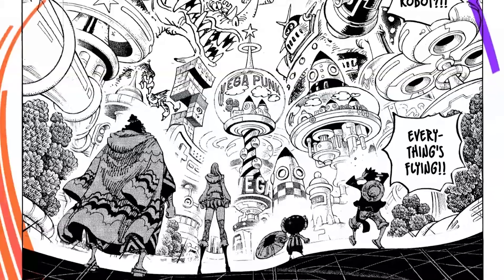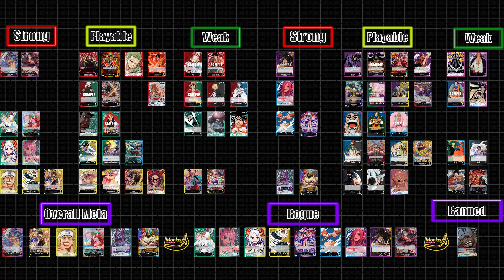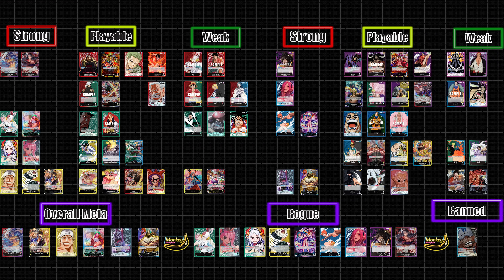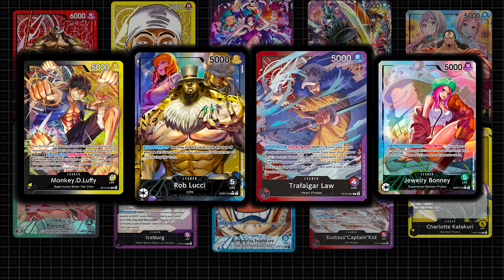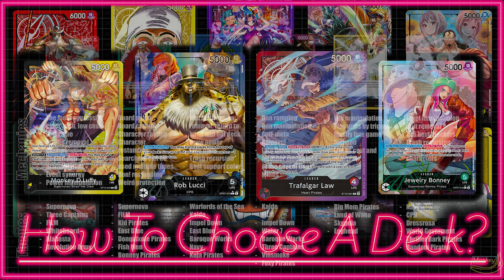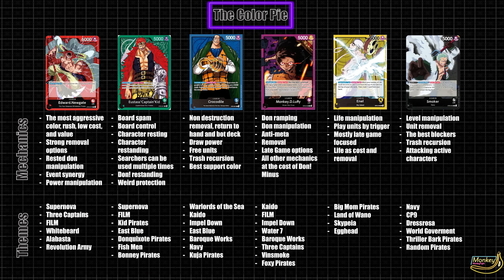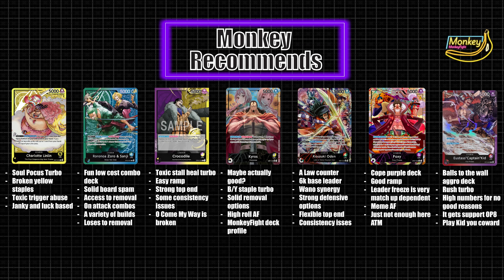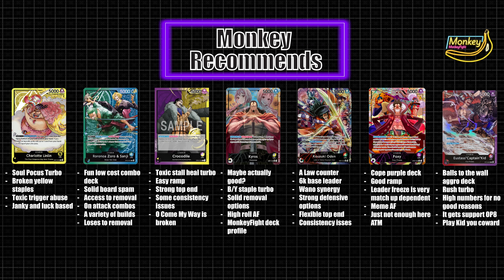With the release of OP7, 500 years into the future, there are now a total of 67 different leaders to choose from. It can really be a lot to deal with. That's where this video comes into play. In order to help you choose a deck or get a feel for the game, I'll be going over what each of the different colors do, the overall meta for the current format, some new player picks, and lastly I'll show some decks that I personally would recommend.